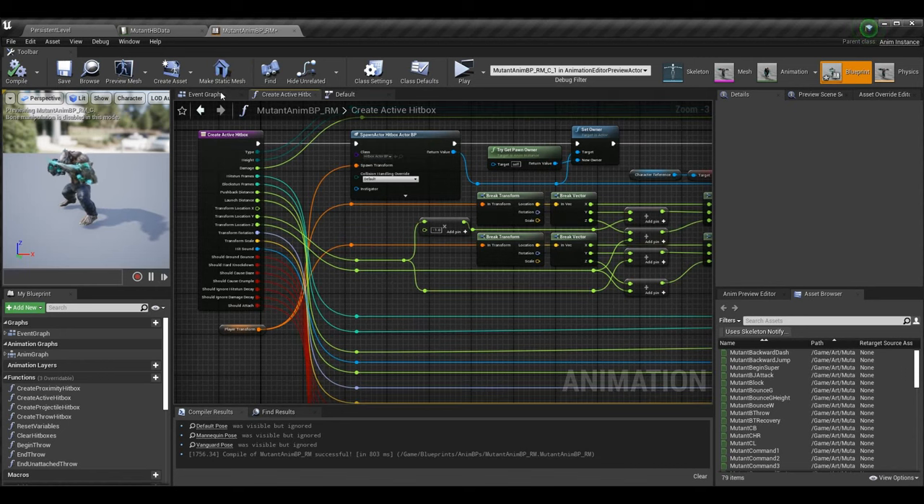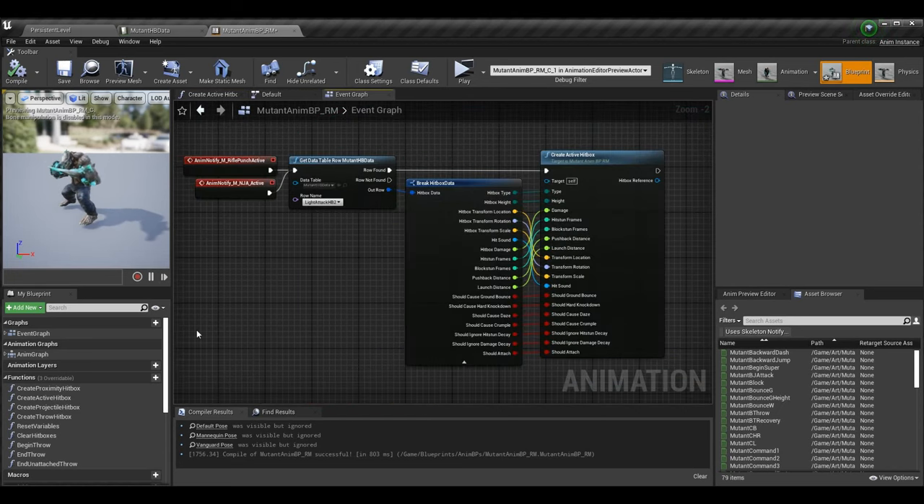Going back to the event graph, let's do this for the projectile and throw hitboxes as well. I don't need it for proximity hitboxes — those are the yellow ones that help determine blocking — I don't think they should be able to cause crumple. But projectile and throw hitboxes definitely might, so let's go to an example of my create projectile hitbox.